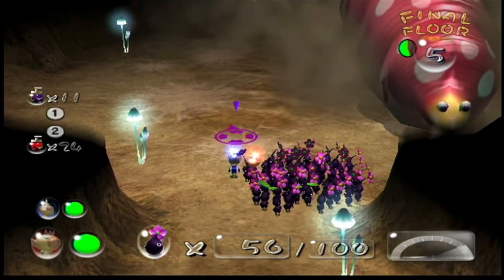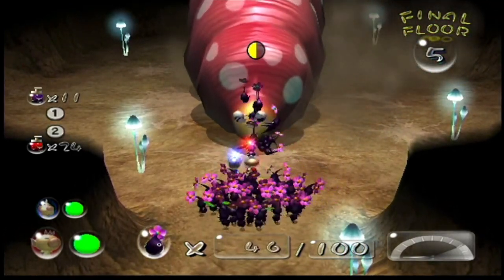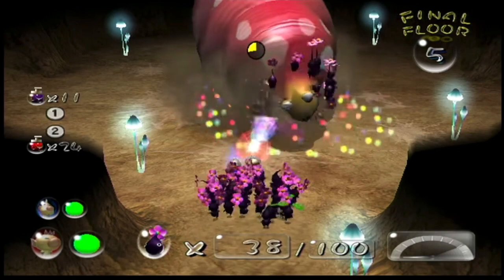Apart from squashing, it has no other real damaging attack. It also holds a ship part — the Guard Satellite.